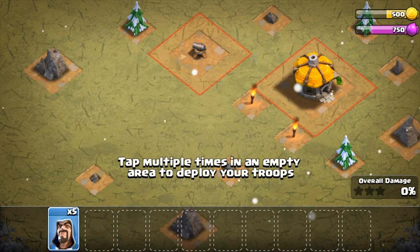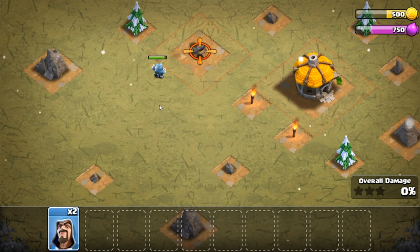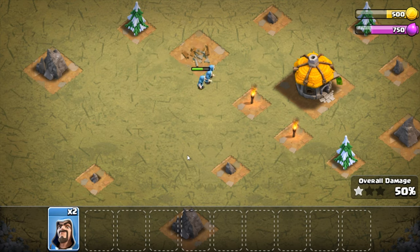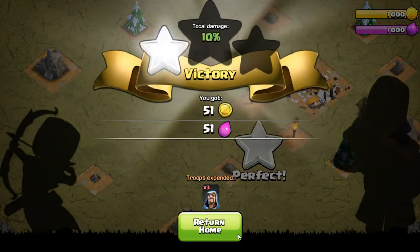Let's click on that. Let's just go one, two, three. Actually, I probably could have got away with just two. So now I have wizards in my level one town.